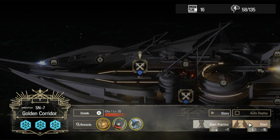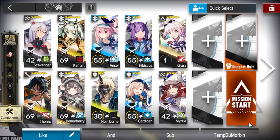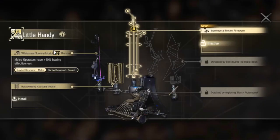I'm late, but yeah, SN7 anyways. First, the components: just 40% healing effectiveness — you must have it, one component.